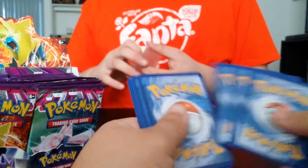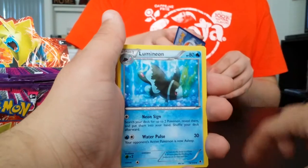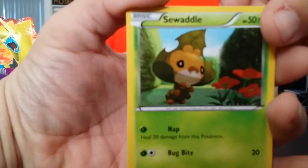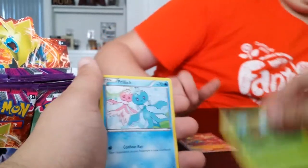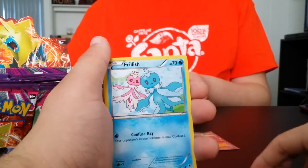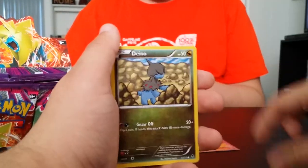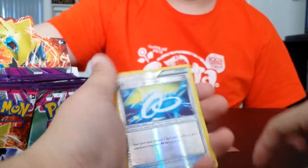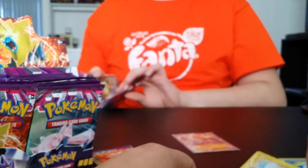Code card. Starting off with Tierno, Robo Substitute, Lumineon, Sewaddle — he looks so sad, look at him. Frillish — she's like, my girlfriend got me the wrong color. Frillish, Ditto, Gligar, Helioptile. Reverse Spirit Link — yes! That's my third one I needed! And a third Pachirisu — god dammit.